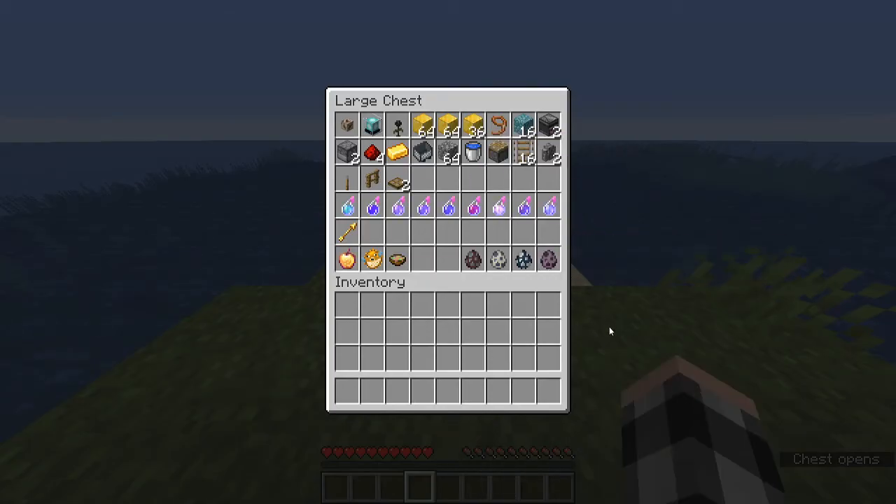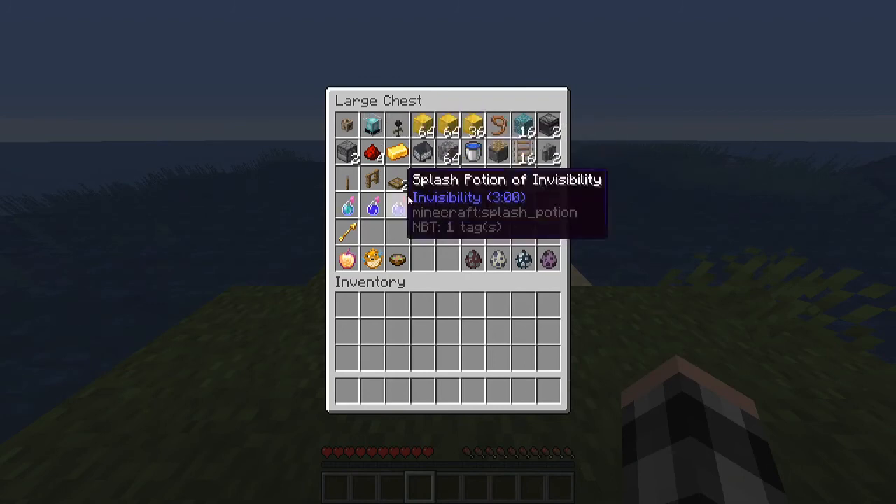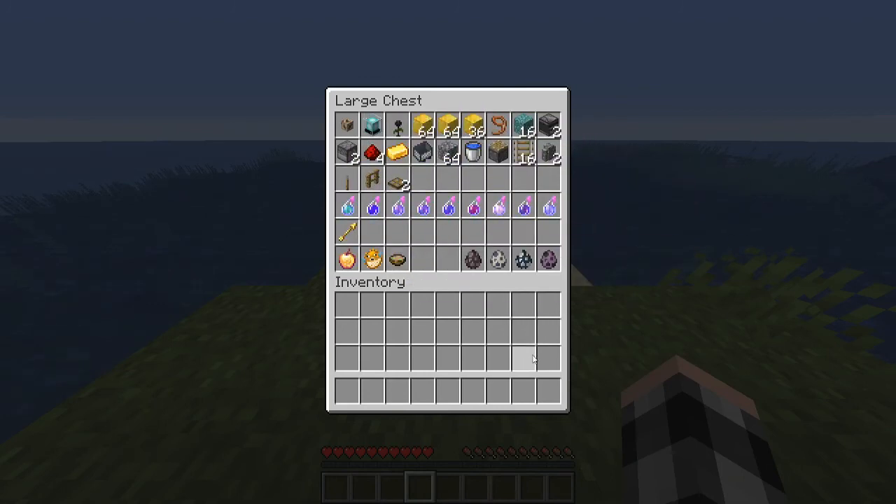Here is everything you're going to need, somewhat sorted by priority, with each column being unique. We have conduit, needed for the conduit power effect — you get it by obtaining 8 shells from Drowned and a Heart of the Sea from Buried Treasure. The beacon takes 3 obsidian, 5 glass, and a nether star, which you get from killing the Wither. Wither Rose is dropped from any entity killed by the Wither, including a player. Mineral blocks can be any qualifying type: diamond, gold, iron, netherite, or emerald.